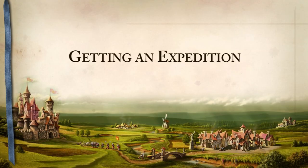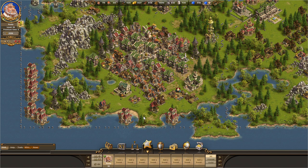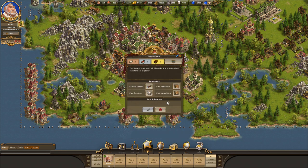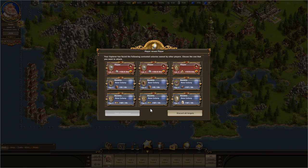Once you have made all the preparations, the question still remains: where do you actually find an expedition? You find expeditions in the same way as adventures or treasure — this is where the explorer comes in. However, there are some differences compared to his normal procedures. For example, the explorer no longer requires search time, but will need to recover for a certain period after his search. He also brings a certain number of expeditions with him, so you then have to decide which ones must be attempted first.